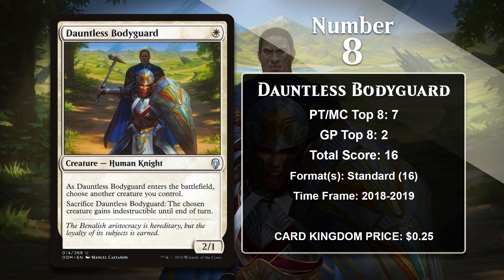At number 8, it is Dauntless Bodyguard, which has the same overall score as Falkenrath Gorger, but I gave it the edge because it has more Pro Tour top 8s. This 1-mana-2-1 is a strictly better Savannah Lions since it has the exact same cost and stats, and its text box is all upside. When the Bodyguard comes down, it lets you choose another creature, and it has an activated ability that can make that creature indestructible until end of turn. This means that this 1-mana-2-1 can stay very relevant all game long.